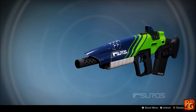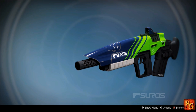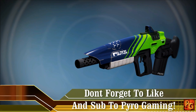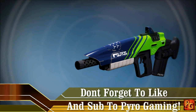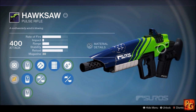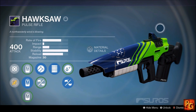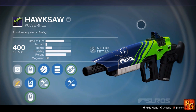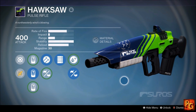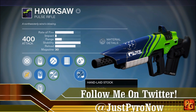Hello everyone and welcome to another Pyro Gaming video. Real quick guys, show of hands — who recognizes this weapon on the screen right now? If you don't, something's wrong with you, because this is the Suros Hawksaw, one of the best crucible weapons in all of The Taken King, and even still today holds its own against whatever the current meta is. This is a great crucible primary.